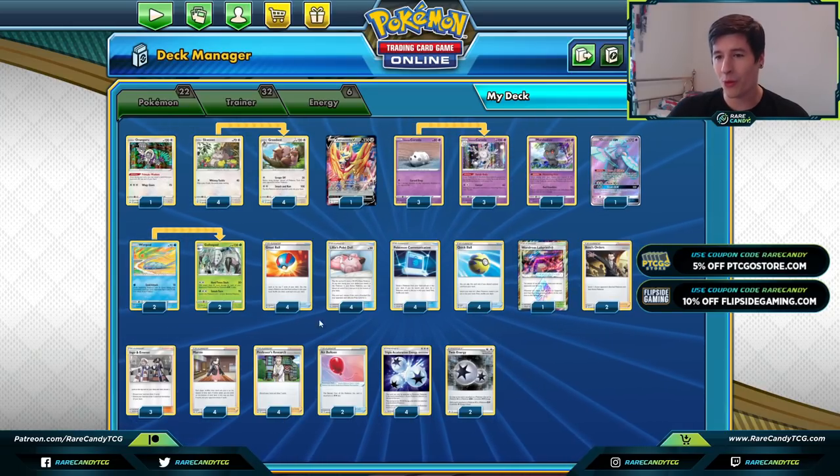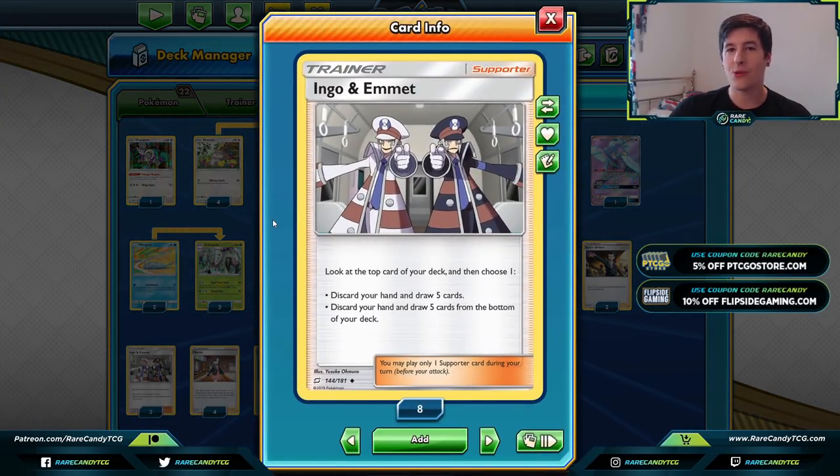We're also playing three copies of Ingo & Emmet. One big downside of Greedent is that it gets hurt hard by Marnie — after you attack, you get Greedent and your Triple Acceleration back in hand, and if your opponent plays Marnie those cards go to the bottom of your deck. Ingo & Emmet lets you discard your hand and draw five from the bottom of your deck, basically un-Marnieing yourself, which I think is a really cute solution to that problem.